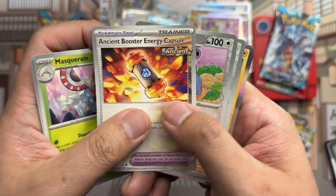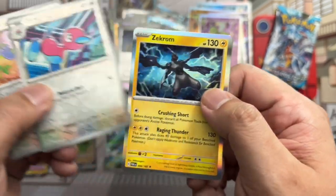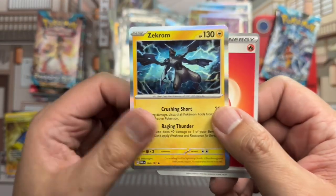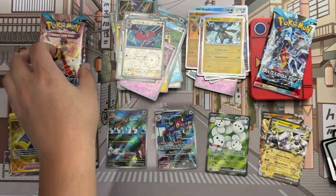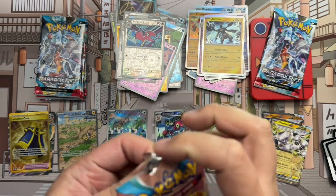Masquerain, Capsule, Loudred reverse, Porygon reverse, and Zekrom holo rare. Not particularly hit-heavy.